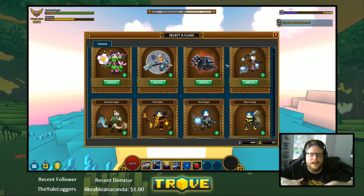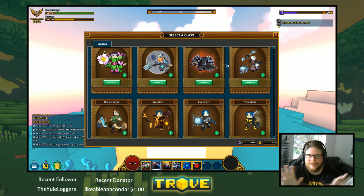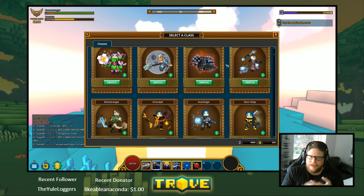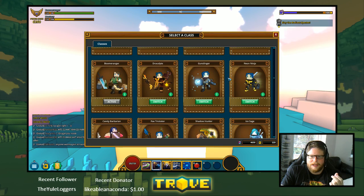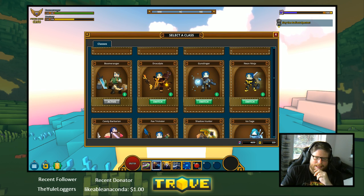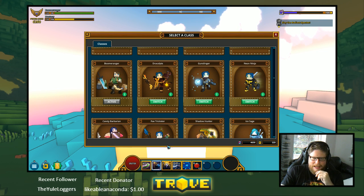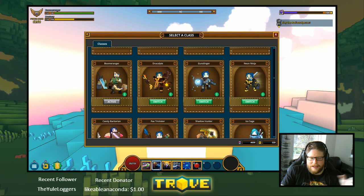Neo Ninja is really good as a second or third character. You really want one of these three top classes as your first to grind up to at least Uber World 6 and farm gems. There are a lot of guides on how gems work and class builds. Neo Ninja is more like a third choice because his class gem — there are class gems in this game, you can see the glow around my ability meaning I have the class gem — completely changes or greatly improves him, but he's not strong while leveling up.